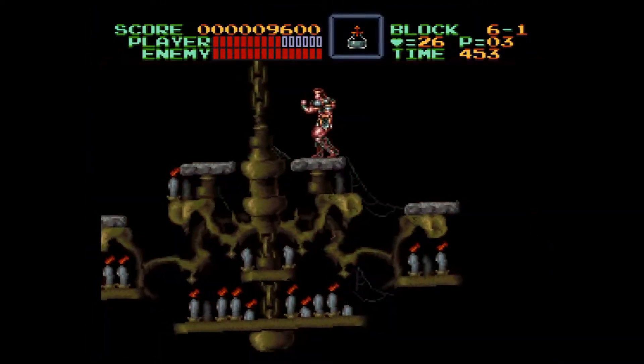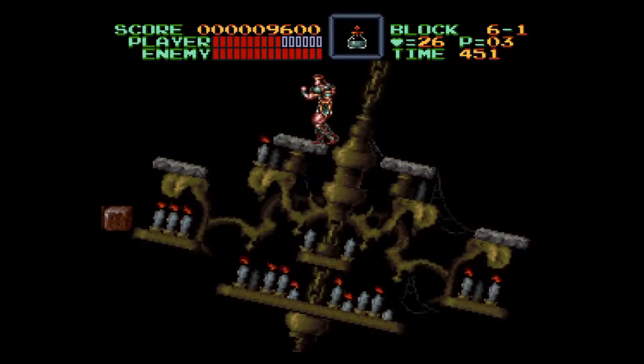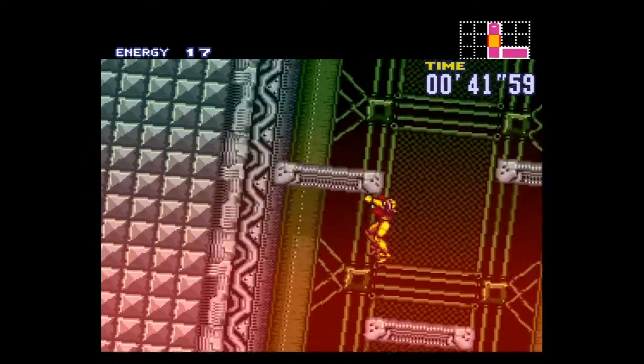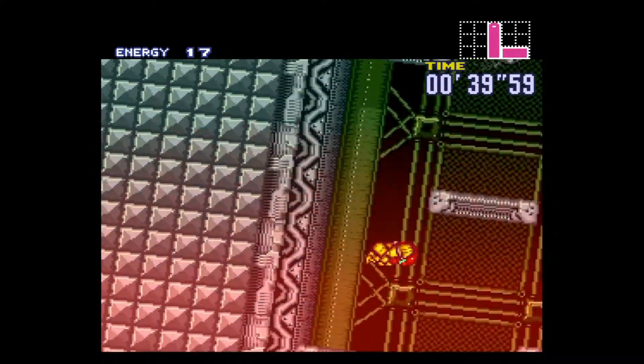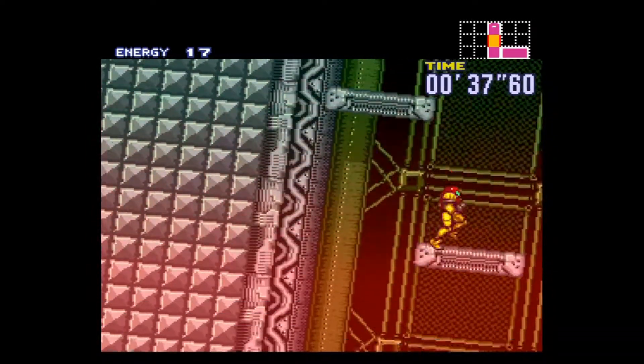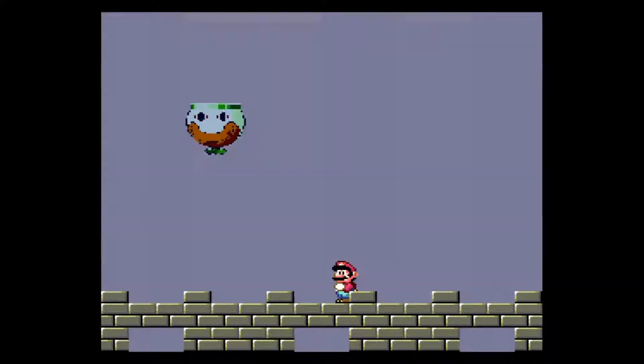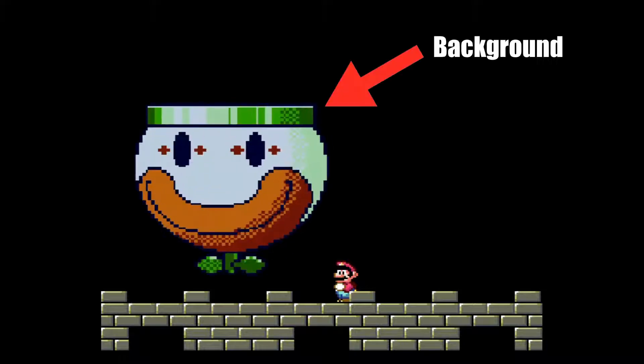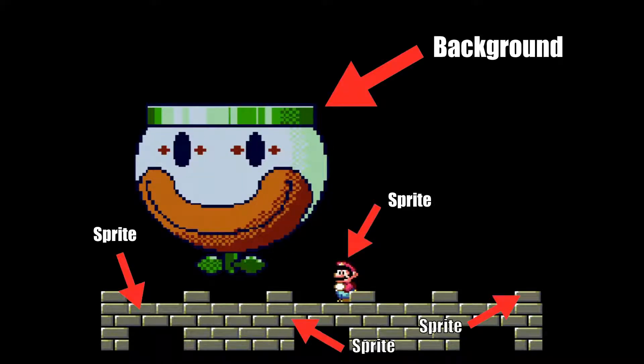It's important to keep in mind that Mode 7 only applied to the background. It couldn't rotate and scale sprites, and the restriction was that you could only use one of the Super Nintendo's maximum of 4 background layers, plus the sprite layer. Whenever you see a game that appears to be scaling or rotating a sprite, that's actually the background, and everything else in the scene is a sprite. This is why, whenever you see Mode 7 applied this way, the background is usually completely black.